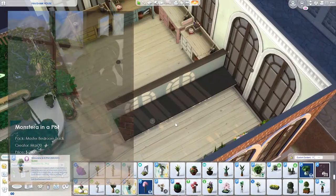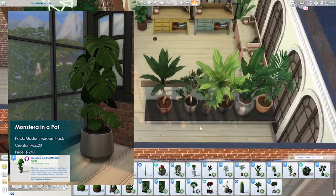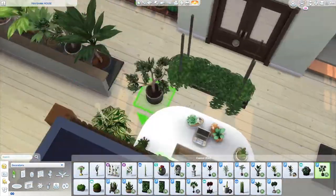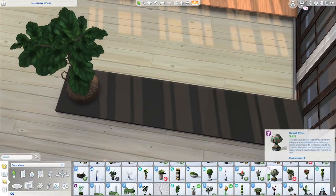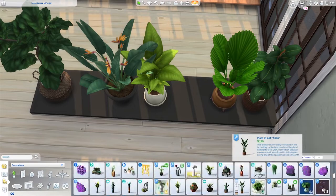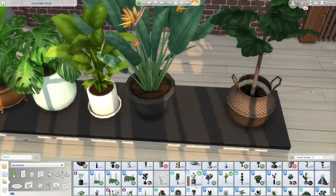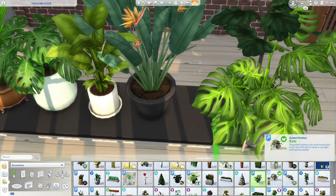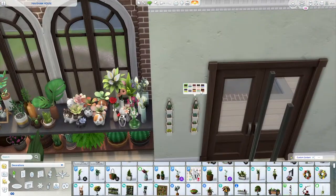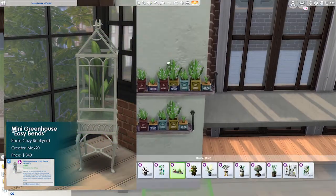For number four it's the Monstera in a Pot from the Master Bedroom Pack by Max 20. Monstera is my current favorite plant — if I didn't have to make a variety, I would have made a 24-item monstera pack instead. This plant in particular is just so well made. It sizes down nicely and has a few swatches for the pot. The only downside is that it's a tad bit dark even in well-lit rooms, but I still think it's beautiful.